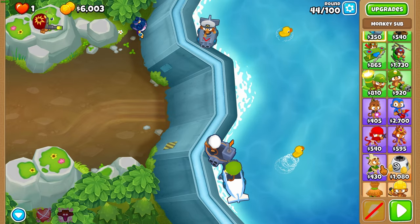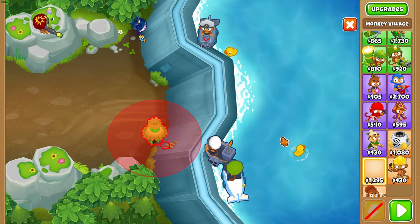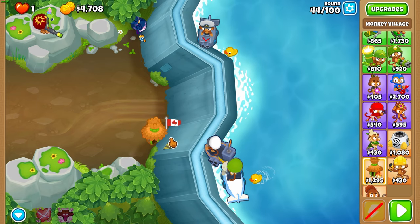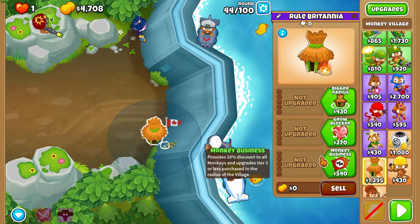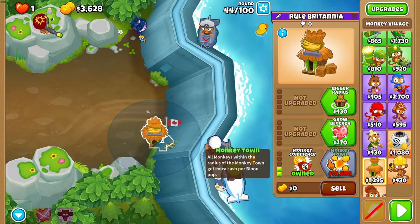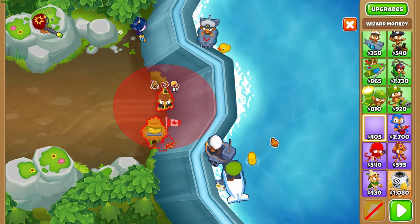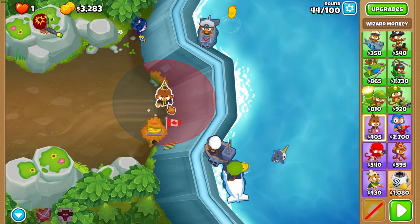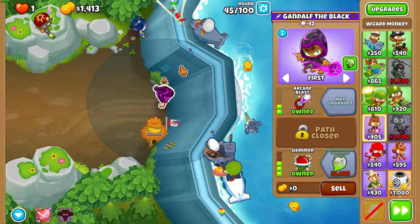At the end of 44, get a village right about there and give it the discount upgrades. Then get a wizard about there so that the top of its range sees above that panel on the dam wall, and then just upgrade it to a 2-0-3 Shimmer.